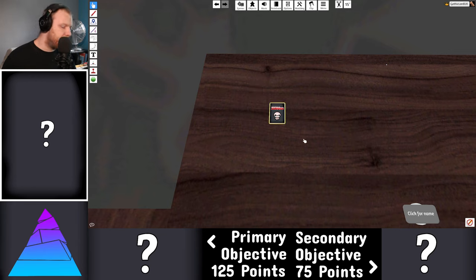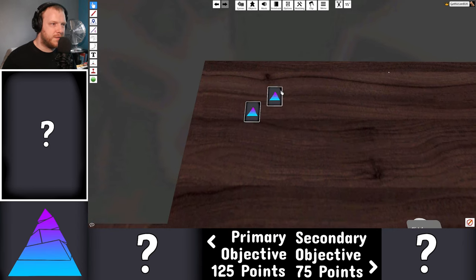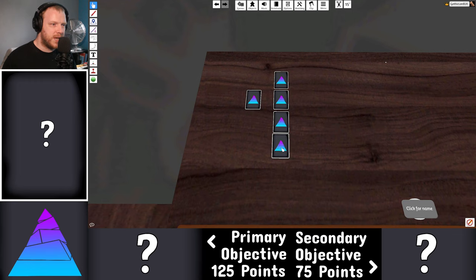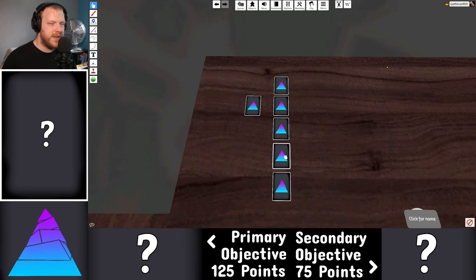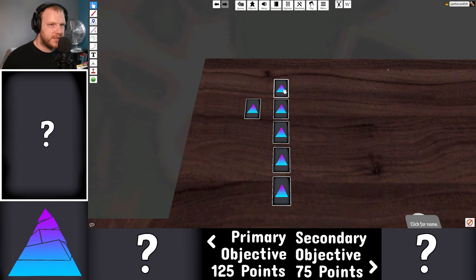Grab that, flip it over, shuffle it. We're going to draft five of these off the top. After we've got our five, we'll go down to the big table below and take a primary and secondary objective for each. We're going to play them one a day for the rest of the week. Let's see what we've got up first — Down Well!